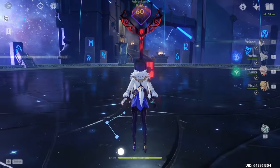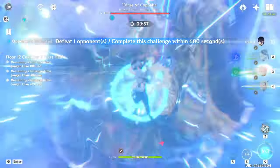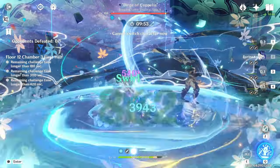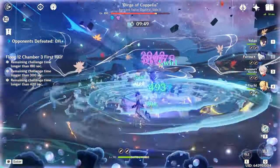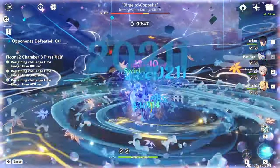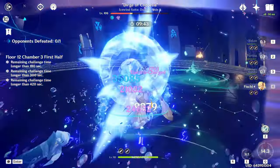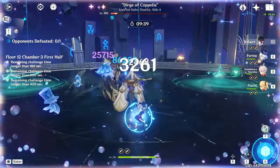For chamber three, the first half is the Dirge of Coppelia. It's a pretty easy fight because she just stays in the middle, so there's no running around chasing enemies. However, she hits very hard and there's a lot of stagger, so try to dodge the attacks if possible, or bring a shielder or someone with interruption resistance like Beidou or Xingqiu.